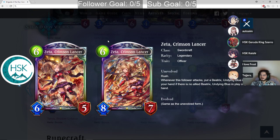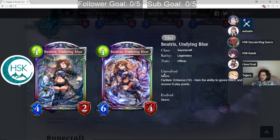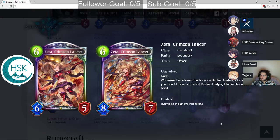Zeta Crimson Lancer is a 6 play point 6-5 with Rush. Whenever this follower attacks, put a Beatrix Undying Blue into your hand if there isn't one already. Beatrix is a 4 play point 4-2 with Storm — enhance on 10 it can ignore Ward and you recover 6 play points. This is just a pretty solid rush card, same thing Geno did. Sword needs something that's kind of an evo point, and this is pretty close to it. Big Rush that gives you big Storm. Pretty reasonable.